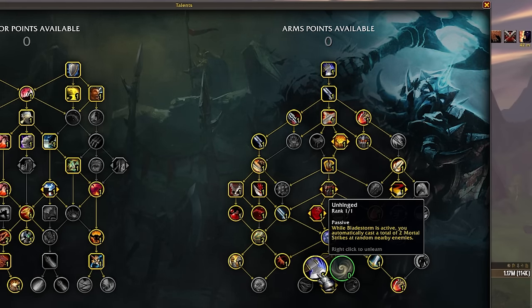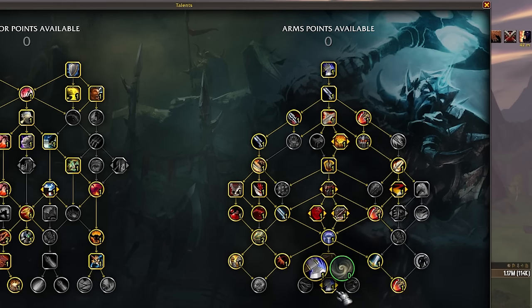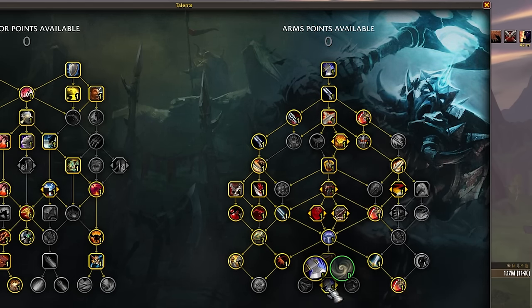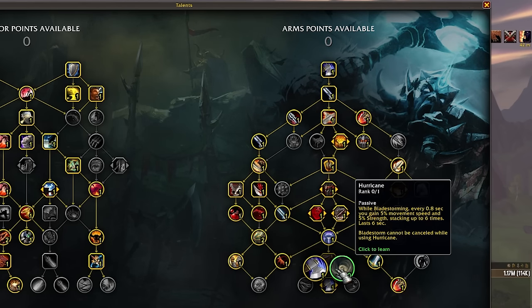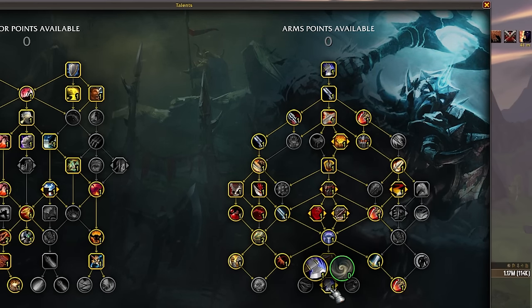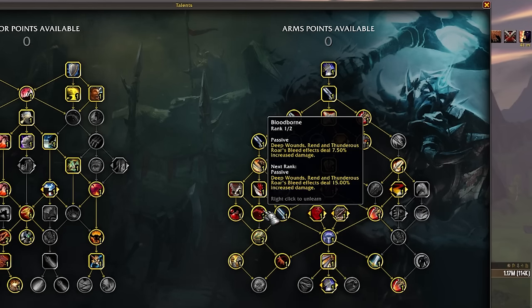Unhinged is another situational pick. If you're fighting something with a lot of pets like an Unholy DK or a Demonlock, Unhinged doesn't give you much because the Mortal Strikes can randomly hit a pet instead of the target — so you can probably just put that into Bloodborne. Also note that Unhinged Mortal Strikes deal only 60% of normal damage in PvP. Hurricane is kind of cool — it stacks movement speed and strength — but it's been bugged this entire expansion to not let you cancel Bladestorm, so you can't cancel to intervene or pummel something, which feels really bad. For RBGs where you just want to full Bladestorm on everybody, Hurricane is fine. But you can also just not take either Bladestorm talent and go back into Bloodborne for more bleed damage.